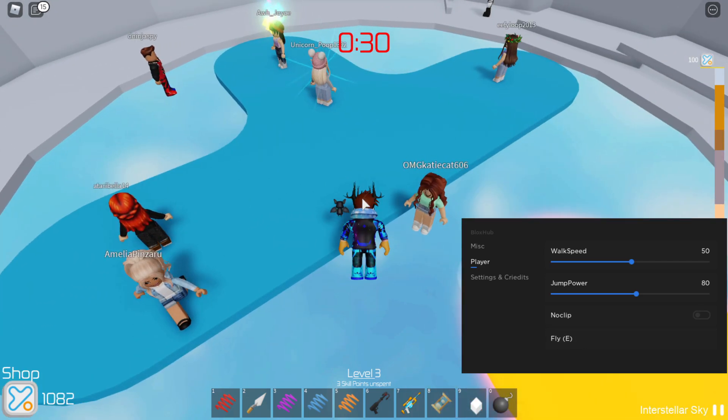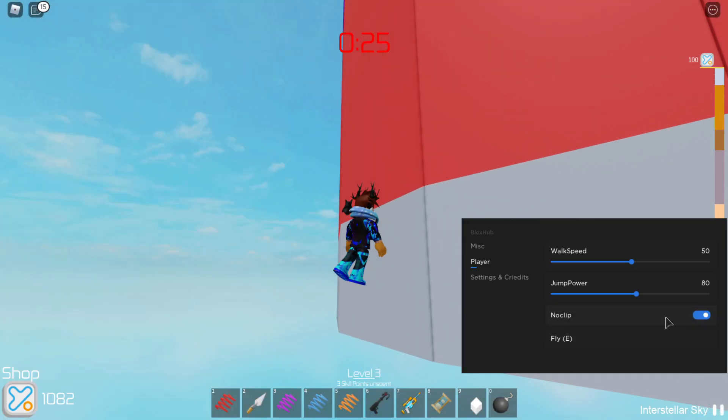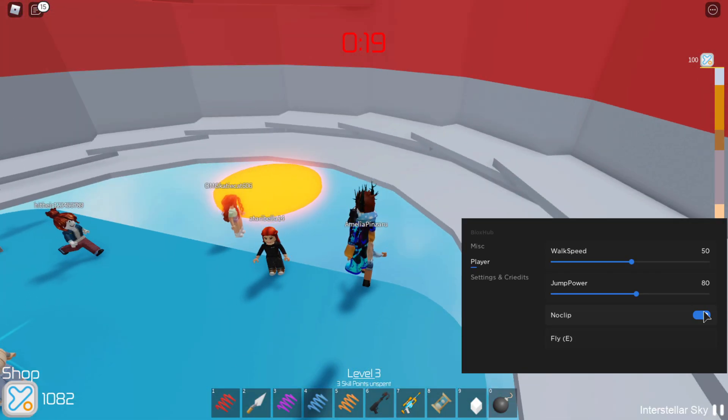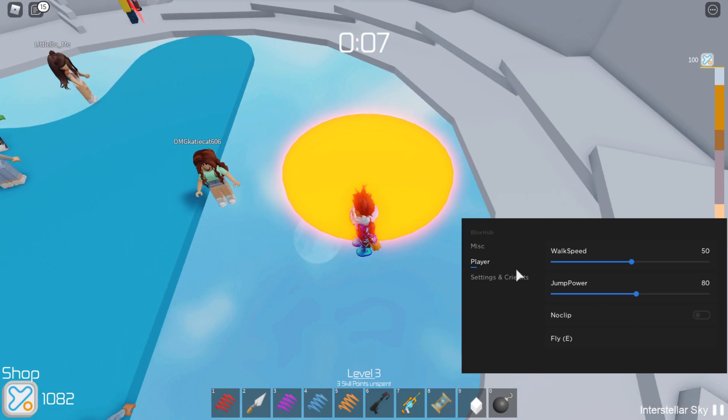There's also fly — press it then press E and you can fly around the game. Let's see if no clip and fly work at the same time. They do activate together, but it's glitched — I end up just floating and can't actually fly. So no clip, infinite jump, and fly do not work together; they need to fix that up.